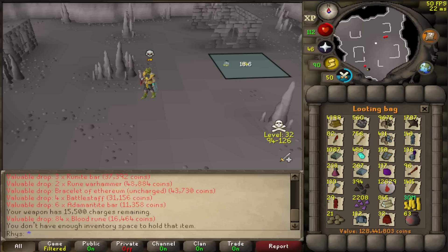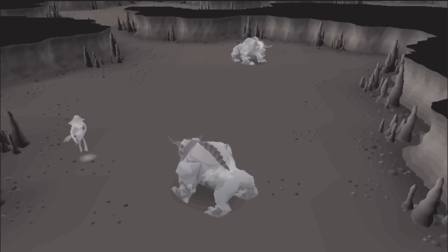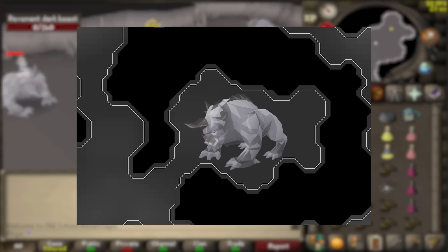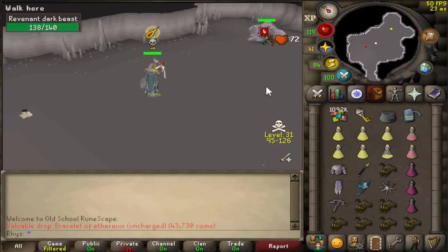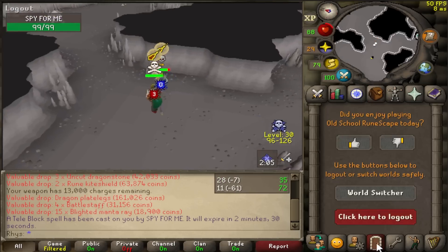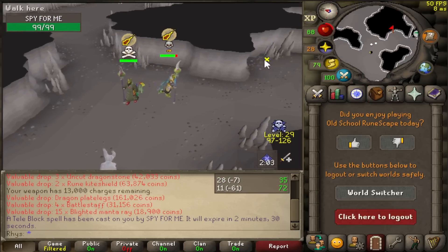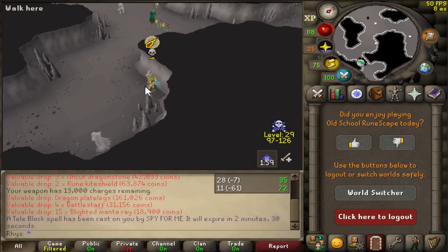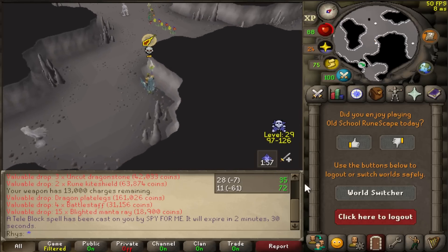That's 1k hellhounds done, only taking 7 hours whilst killing 536 pyre fiends. 128m in the looting bag after 5,500 revenants - we're over the 5k mark, which is actually really cool to see. This challenge is insanely hard and it's not even close to being over. The next spot is dark beast - like the dragon, it's an incredibly scary spot. It's an open space that is very active with PKs and I only have 5 brews left. I've just got to hope I get lucky. A very early freeze - the things you love to see.